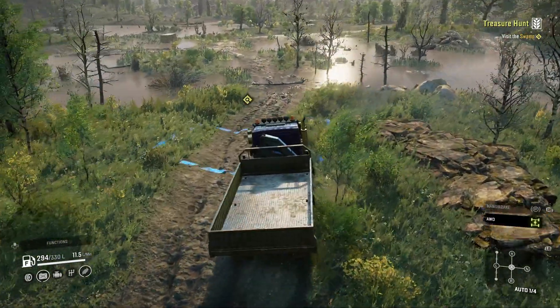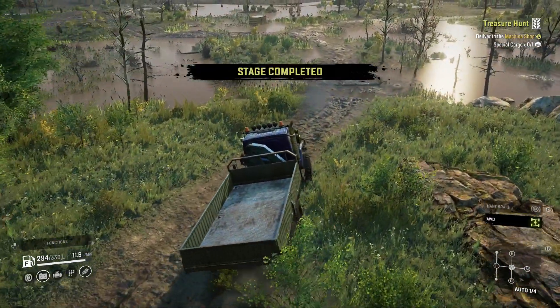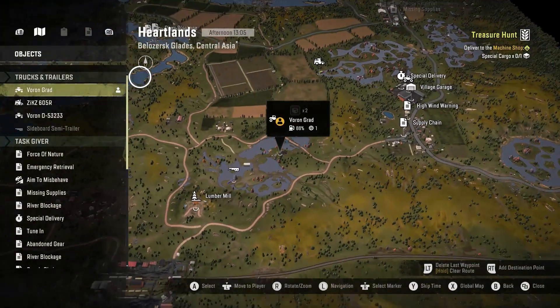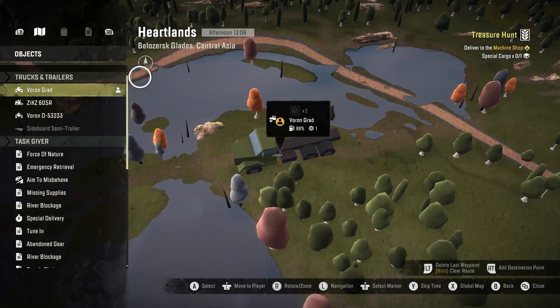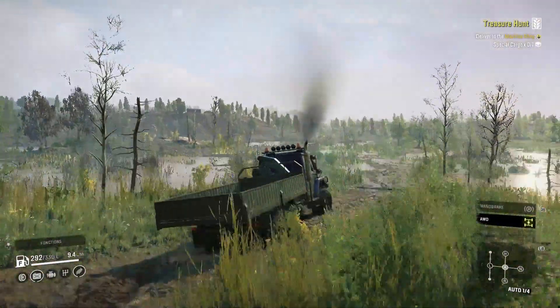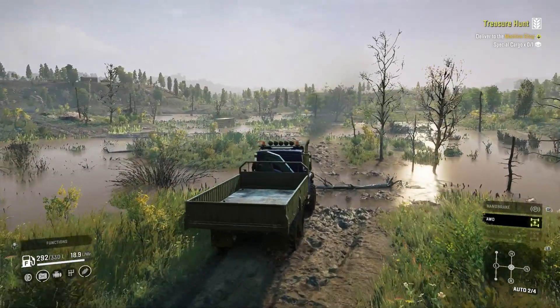We're going to start the contract called Treasure Hunt, which has us visit the swamp — that blue zone we just went into. The location of that is in the bottom middle of Heartlands. It will then have us pick up this special cargo in front of us, and we need to deliver that to the machine shop.